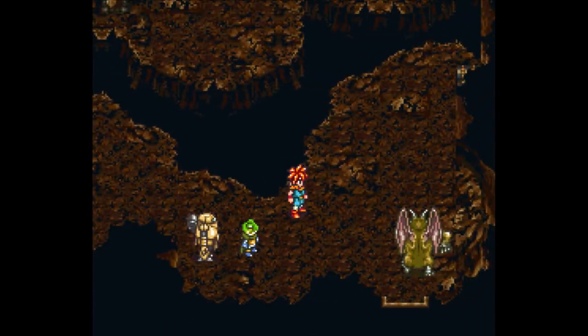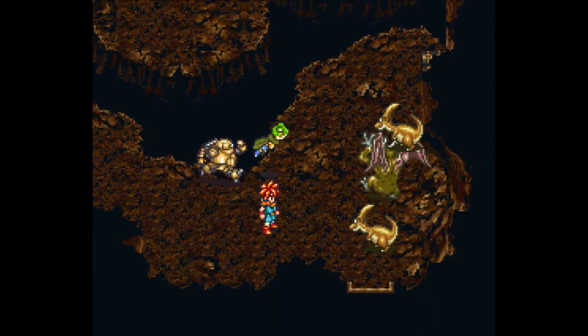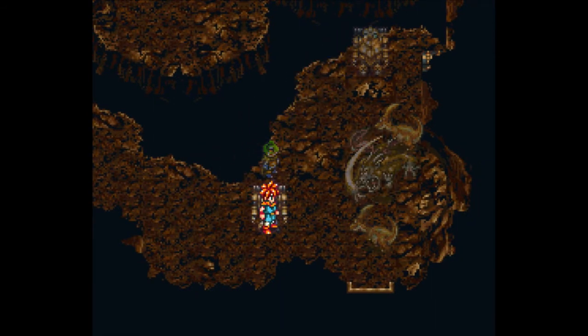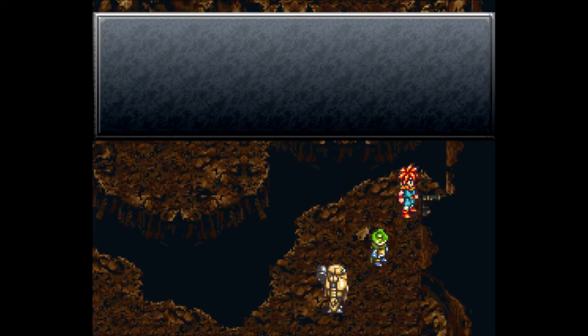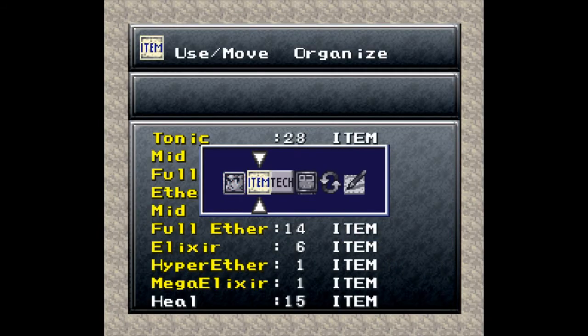With those guys out of the way, they show up again and they brought friends this time. But you can't hide that treasure chest from me up here. We get a blue rock! So that sounds like another one of those triple-tech items. Let's take a look at it.